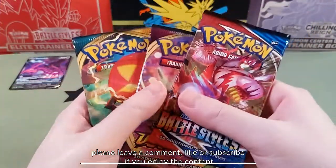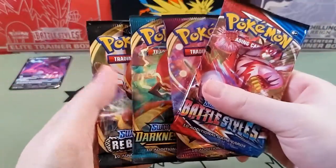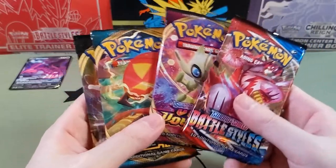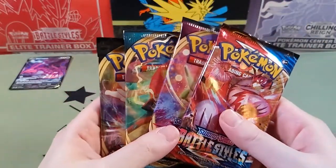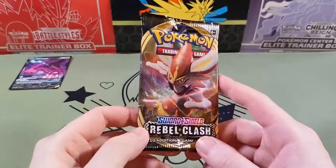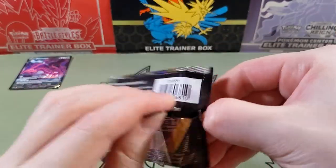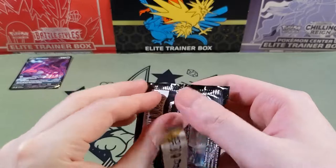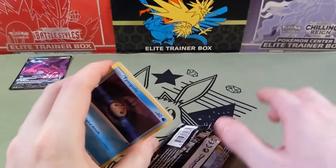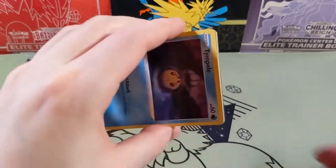So we got Battle Styles, Vivid Voltage, Darkness Ablaze, and Rebel Clash. Yep, they're all Sword and Shield. I guess maybe Evolving Skies wasn't out yet when these tins came out. There wasn't a Chilling Reign either. Was it older than Chilling Reign, or did they just want to get rid of these packs?